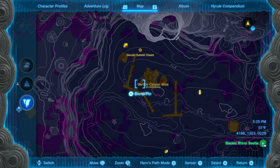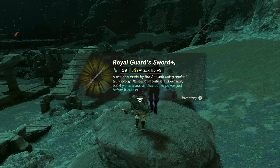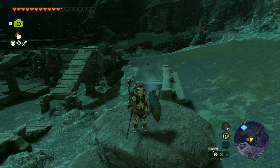Where are these weapons? You've probably already guessed that these weapons are found only in the depths of Hyrule, and they are accompanied by soldiers that simply fade away when they hand you the precious pristine weapons.